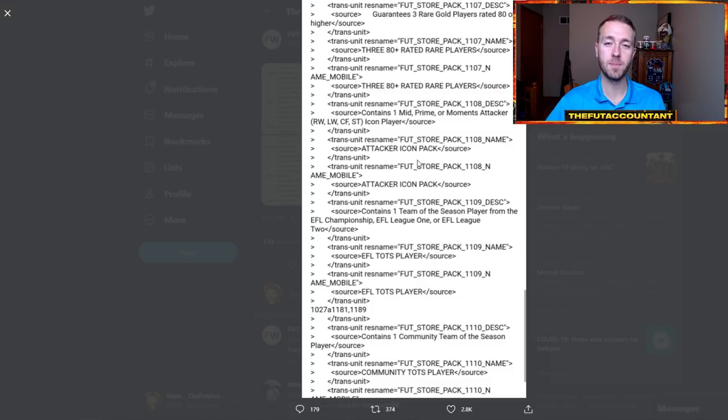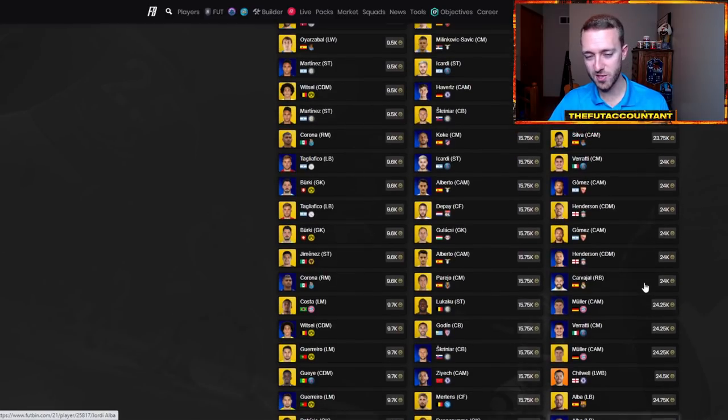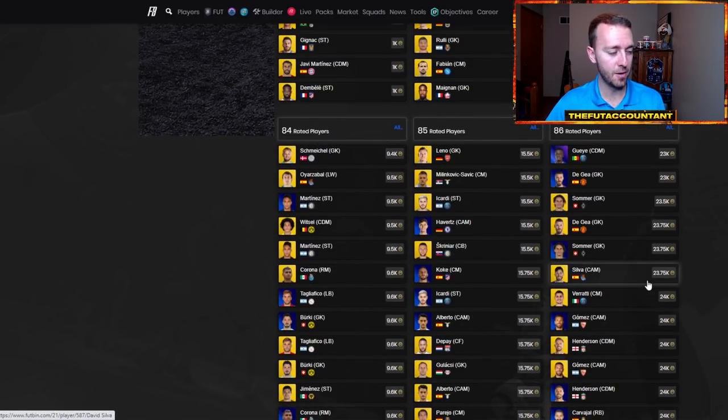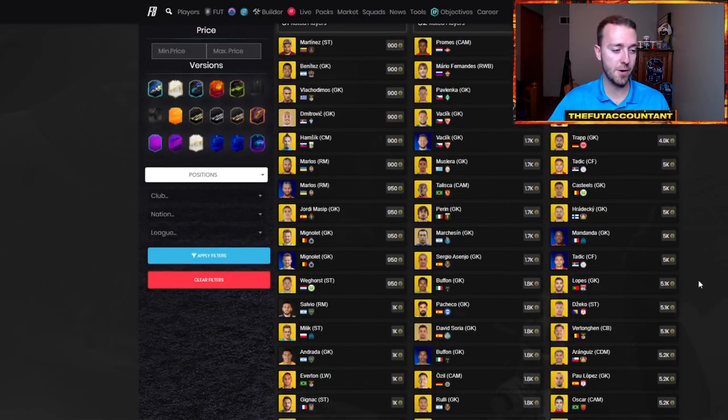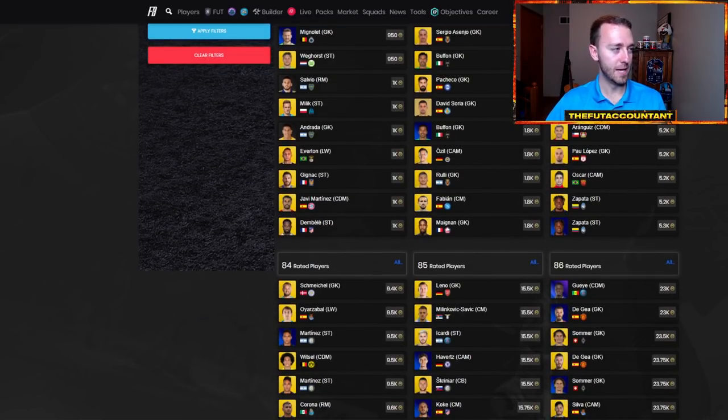That attacker icon pack is something people are buying fodder for right now. I'm not going to recommend buying fodder — it's still kind of low in the grand scheme of things. I don't think we're getting the attacker icon pack today, and a lot of packs are going to be opened. If you have 84s or 85s right now, get them out of your club because 83s are through the roof with that 83 times 10 pack released yesterday. I would 100% get them out of your club ASAP.